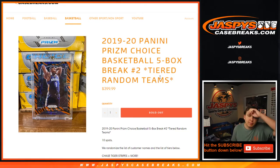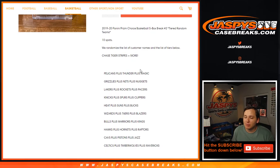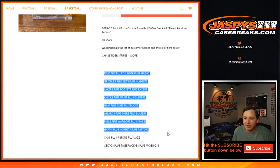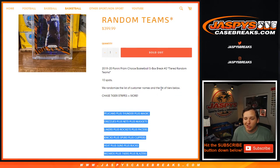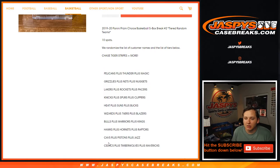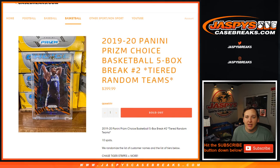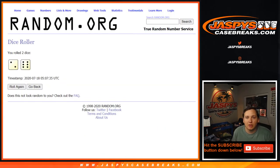How's it going everybody? This is 1920 Prism Choice Basketball five box break number two. This is a tiered random team break. We randomize all 10 customer names and all 10 tiers. You're going to get a preset combo of teams. If you want to trade a team, you have to trade the whole tier — so if you wanted to trade the Cavs or the Hawks, you'd have to trade the whole tier for the whole tier, just to keep it all the same and make sure everyone gets the correct cards in sorting.